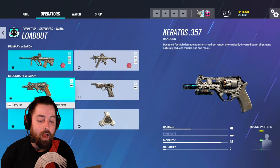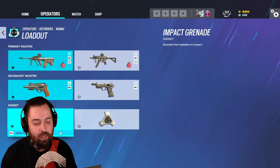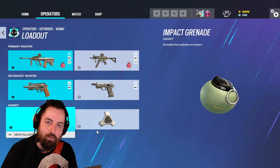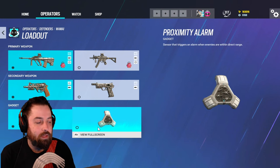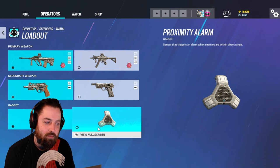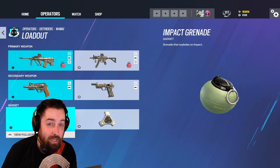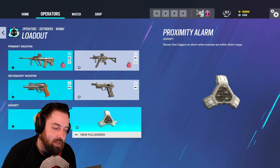For your gadget you have impacts and proximity alarms. It depends on the situation. If you don't have a lot of barbed wire or operators like Melusi running proximity alarms, it's not necessarily a bad idea on certain maps like Chalet where there are a lot of entryways. But impacts are going to be your go-to gadget most of the time.